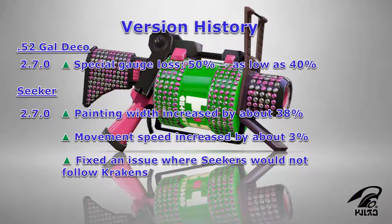As for its version history, the 52 Deco and its weapon kit got upgrades all around. In the case of the 52 Deco, the only new change that was made was with the introduction of Special Depletion, where the weapon was placed in the Light category, so you'll be losing as low as 40% of your special meter in the event you get splatted.